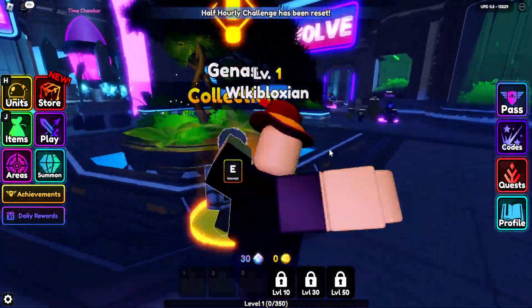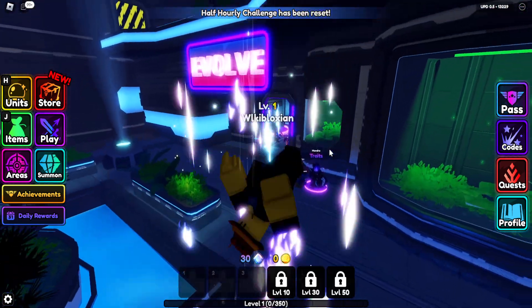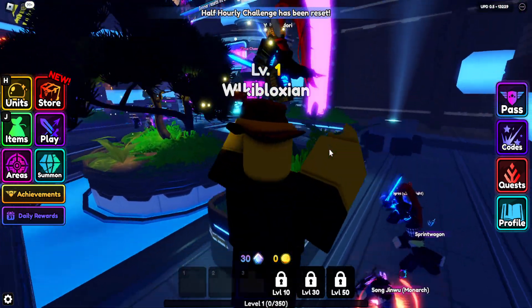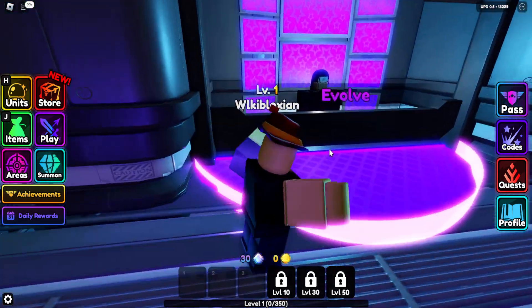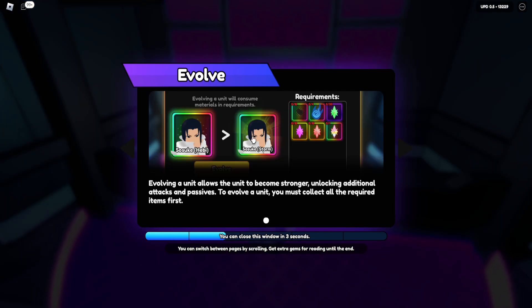How to evolve this unit right here is actually super, super easy. All you have to do is go over here to this place right here, and you can evolve the unit. Once you go ahead and evolve the unit, you can actually go ahead and evolve the unit.